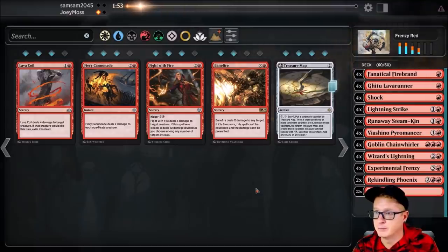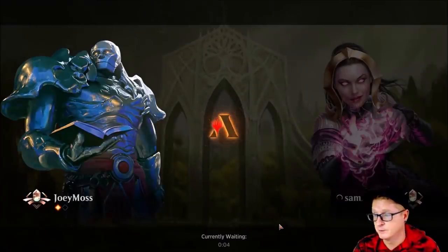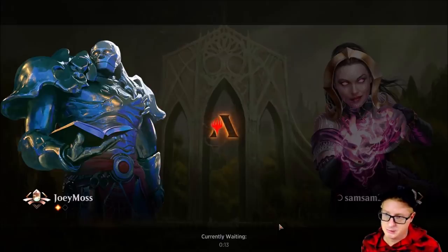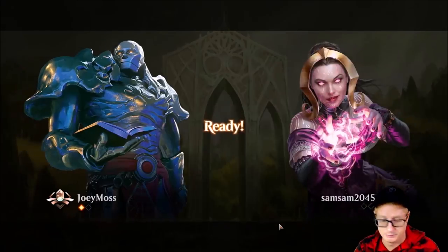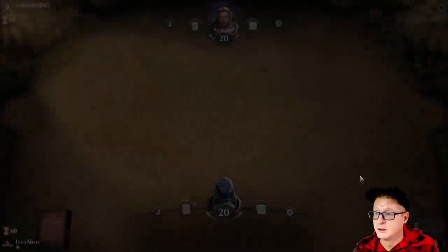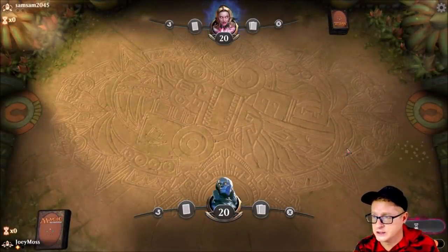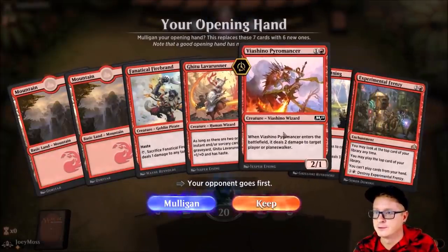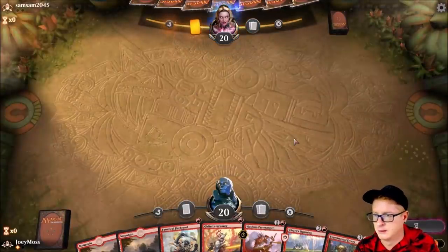I don't see any reason to change anything. These decks are nuts — this deck's nuts! How do you beat that? Life gain, I would imagine, and just random blockers. You need a life gain deck with some stuff out. Standard is very fast lately with these red decks — it's just insane. This is really similar to what we just had. Great deck.